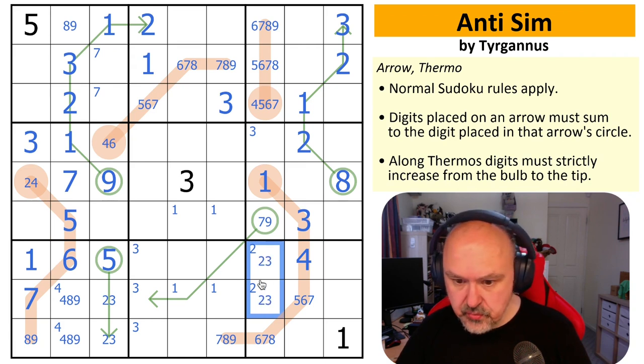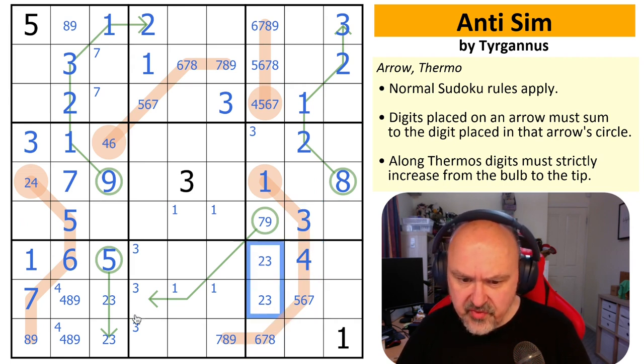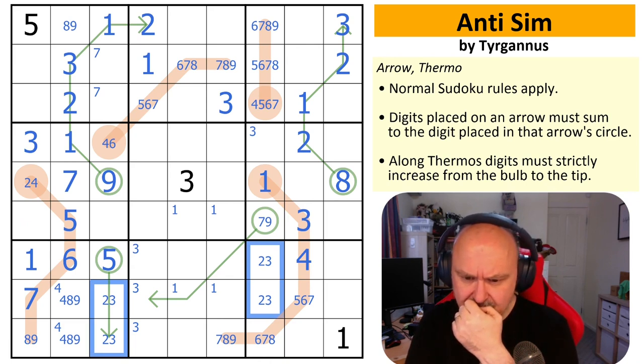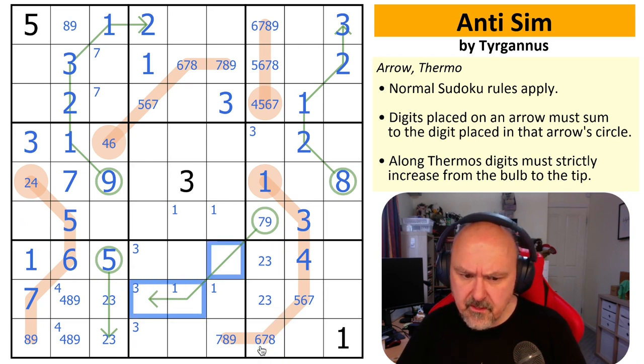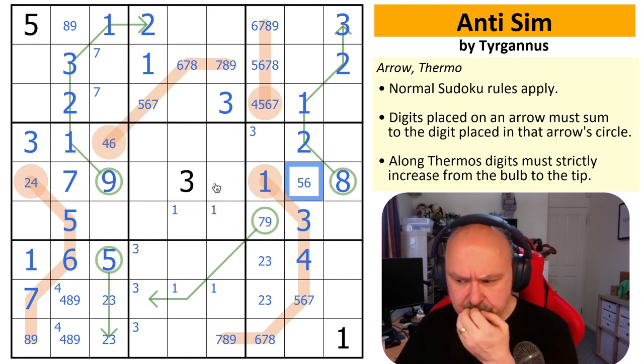That puts three in here with two. Three has to go in this box down here and this is too far — it's higher than three on the thermos. So I've got these two threes lining up. It still doesn't put enough pressure on this arrow. This is a two-three pair. This is from four, five, six, seven, nine. This is two, four, five, six — so this is a five or a six. I'm jumping all over the place.